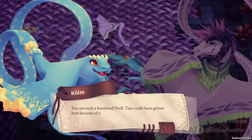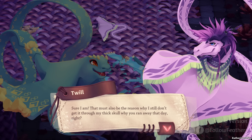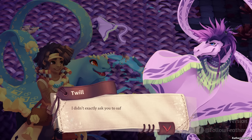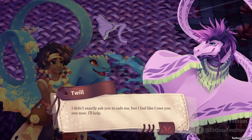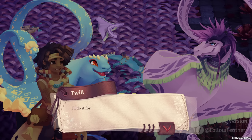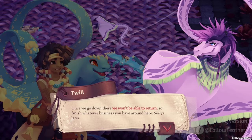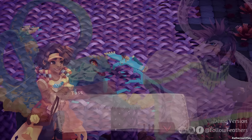You are such a bonehead Twill. Tass could have gotten hurt because of you. That must also be the reason why I still don't get why you ran away that day. Don't make this about you. It's fine — I didn't get hurt, so please stop being angry. I didn't exactly ask you to save me, but I feel like I owe you now. I'll help — I'm not doing this for his sake though. I'll do it for you, Tass. I want to pack some of my stuff — meet me at the tidal vortex south from Larea. Once we go down there we won't be able to return, so finish whatever business you have around here. Thanks Twill, and welcome to the team.